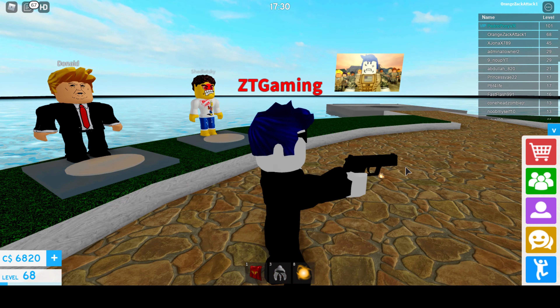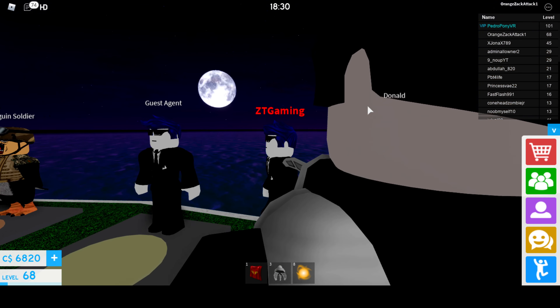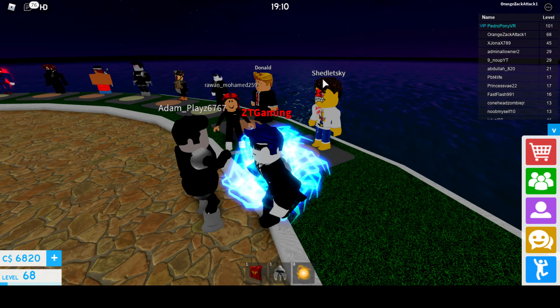Next we have Donald Trump — he has this build-a-wall tool that just builds a little tiny wall. Nothing too much to say about this one; I wouldn't really buy him, but it would be good for trolling. Then we have this other character — I never know how to pronounce his name — but he has a Bam Hammer. You just hit it and it makes a cool effect; that's basically all it does.